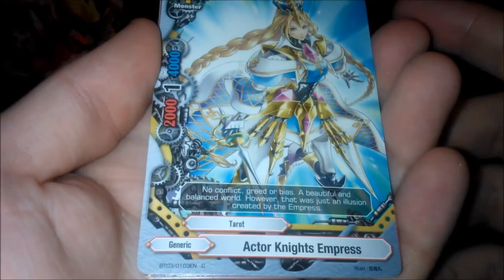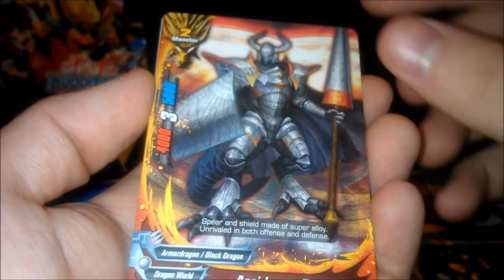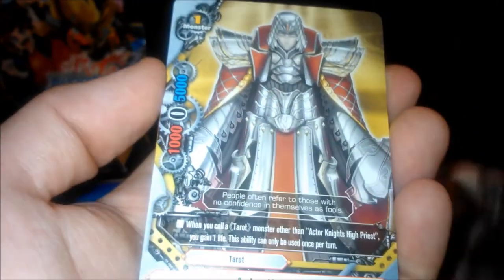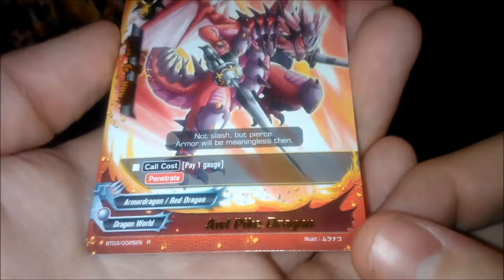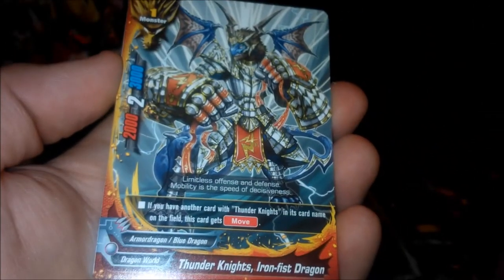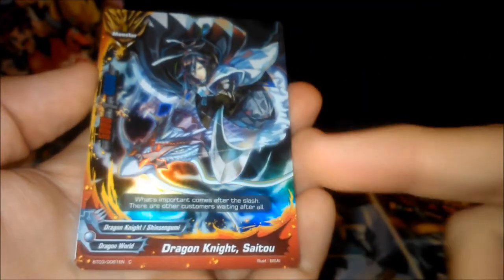Let's have a look — Actor Knights Empress, Bucket Armed Dragon, Royal Alliance, which I love; the artwork reminds me of Dark Souls. Actor Knights High Priest, and we have a rare which is All-Pipe Dragon, which looks awesome. Leaping Ninja Sarutobi. Thunder Knights Iron Fist Dragon.